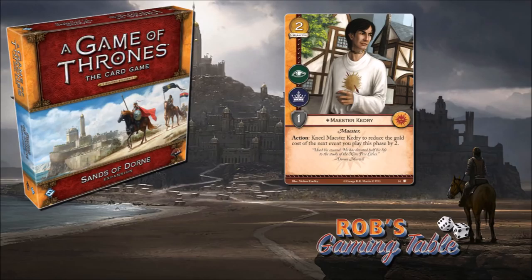My initial first impressions — he reminds me of a cheaper Paxter Redwyne. He helps you with event cost reduction, except he has to kneel. But being only two cost, he's like half the cost of Paxter. Not that you'd play both in the same deck, but it's a similar card design.